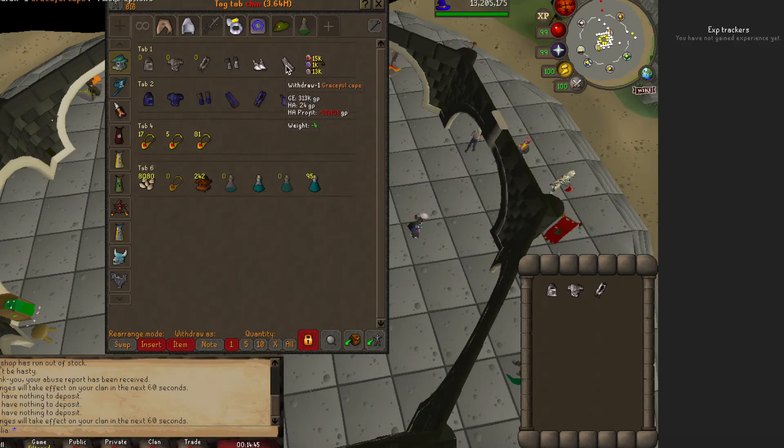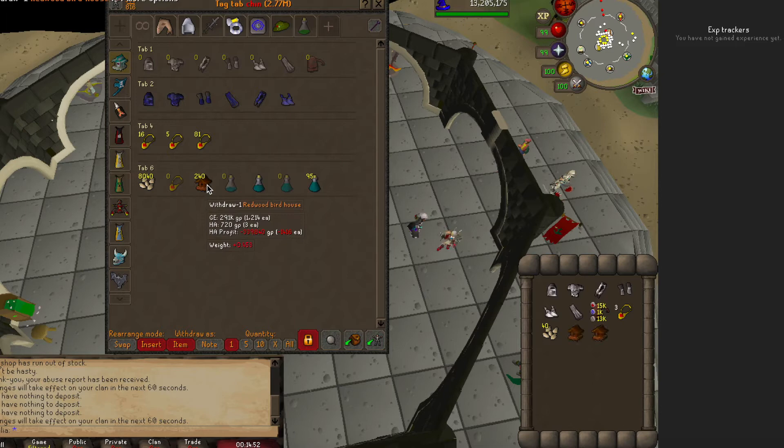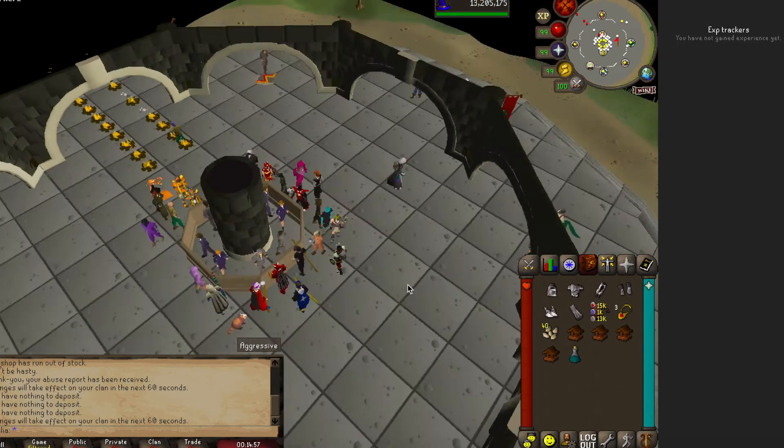Once you have all those items, you can set up a quick Runelite tab like I have here. That way whenever you go to do your birdhouse runs, you can be very efficient and very quick. If you're doing something in between skills, you can jump back to the bank and do a birdhouse run.